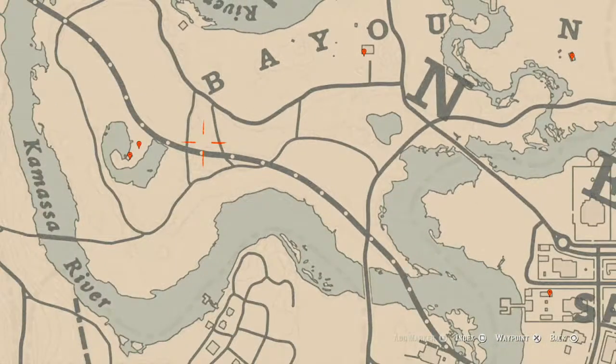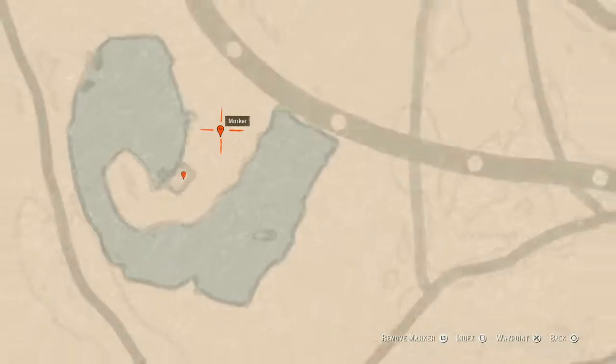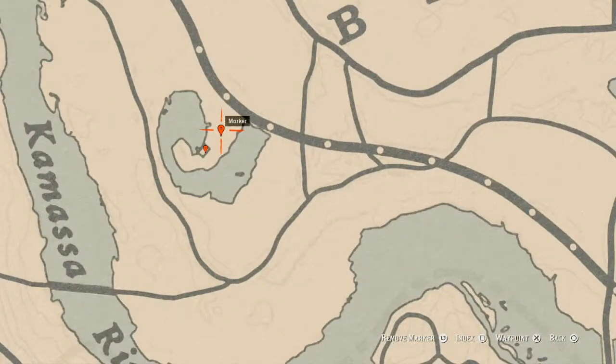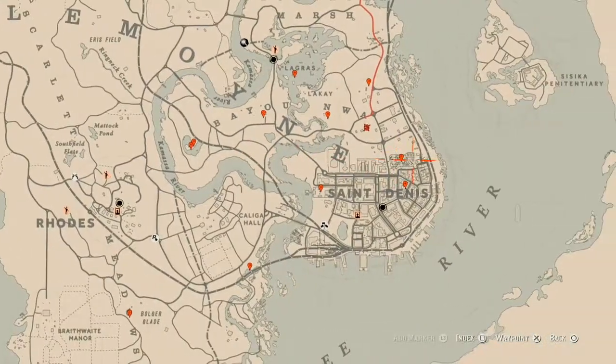At our next markers: the first marker is a bird egg — this bird egg is a heron egg, it's in the tree, shoot it down with a varmint rifle or a bow using a small game arrow. Inside the house at the next marker there are two things: a King of Swords tarot card on a table with a lot of candles on the right side of the shack, and a rosewood hairbrush family heirloom on the red love seat inside the cabin.